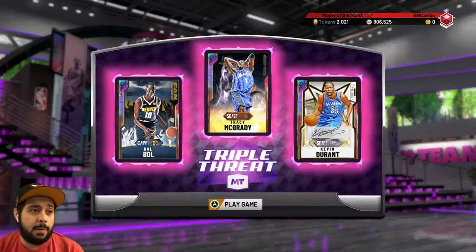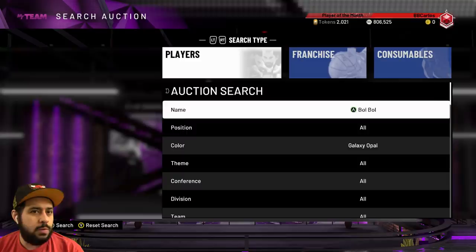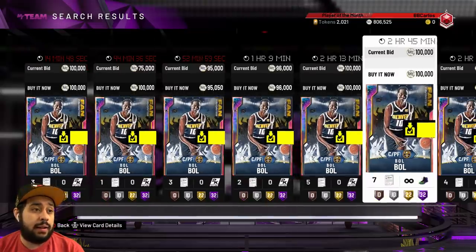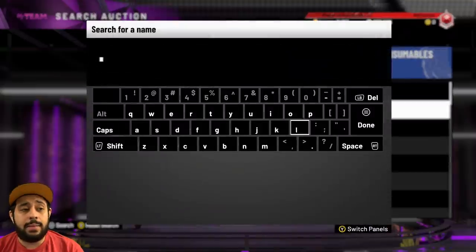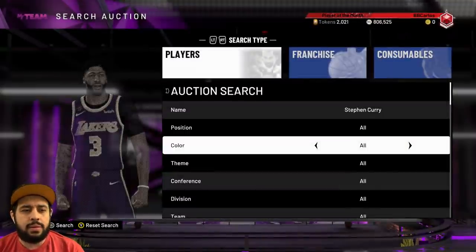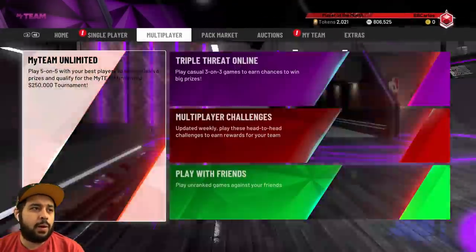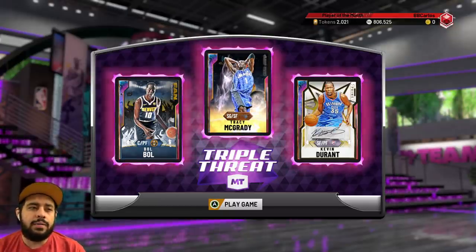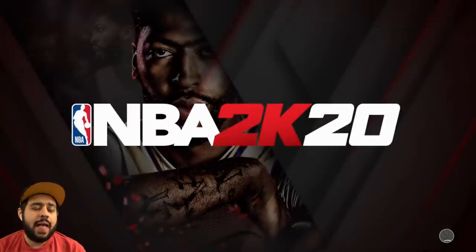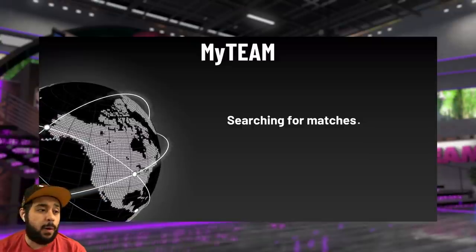Now we have to go get ourselves free Galaxy Opals. I want to see how much Bobo is going for now that he's available — I have a feeling he's gonna be pretty rare. If you get him, that's easy 100,000 MT. He's about 90-95K — okay, that was expected. He dropped a little bit. If you get him, that's easy MT. And then obviously you've got Kobe too, which are probably the two you want to go for since you can sell those. Let's go get ourselves some Galaxy Opals — let's get right into Triple Threat Online.